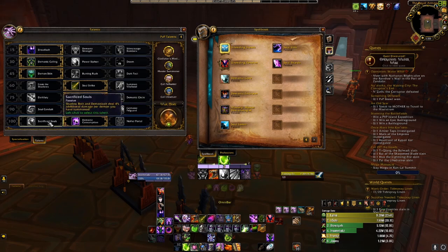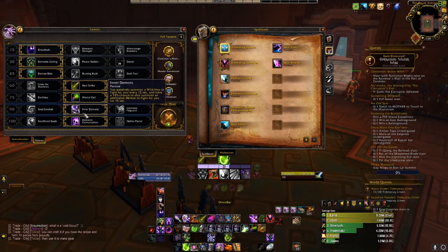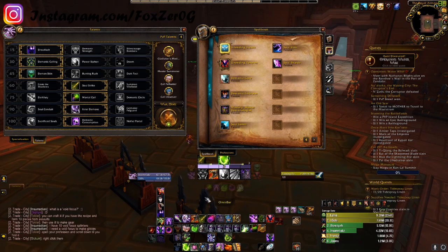Next line we go to is Sacrifice Souls. Shadow Bolt and Demon Bolt deal 4% additional damage per Demon you have summoned. This can be good since you are stacking anywhere from 8 to 16 Wild Imps plus your Felguard pet — so you're looking at up to 54% increased damage. However, it only counts for Shadow Bolt and Demon Bolt, and you're going to get most of your damage from the Wild Imps themselves.